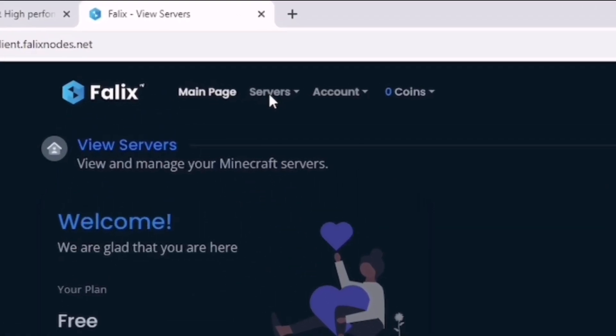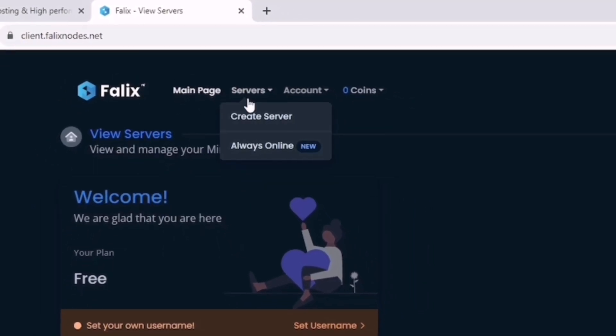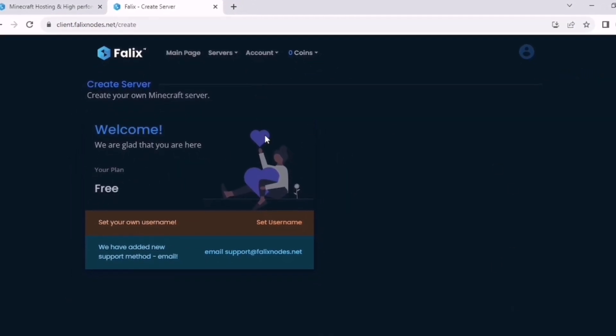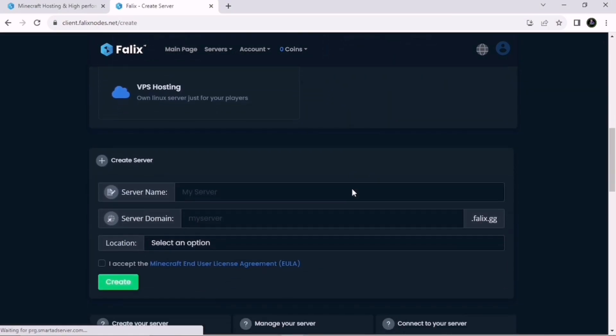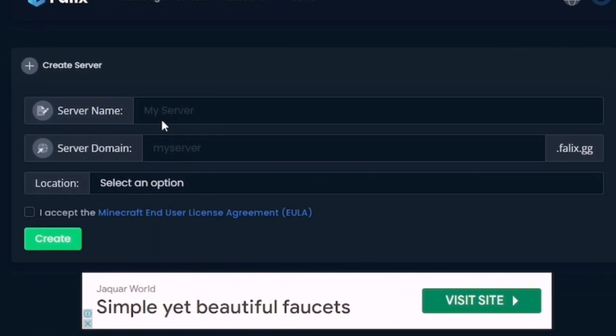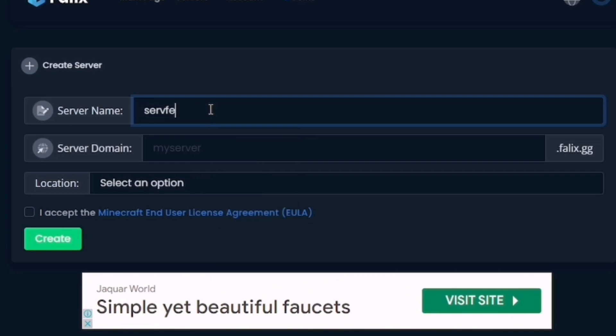After signing in, this window will pop up. You need to click on Servers, then Create Server. A new window will come in front of you. Scroll down a bit and you can see the Create Server option. You need to write a server name — we'll put 'Server One' — and then choose a domain like 'serverone' as well.